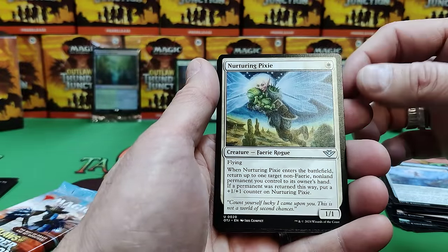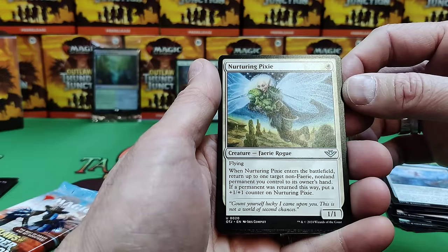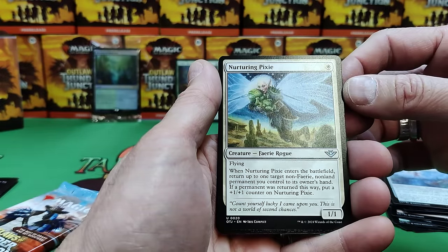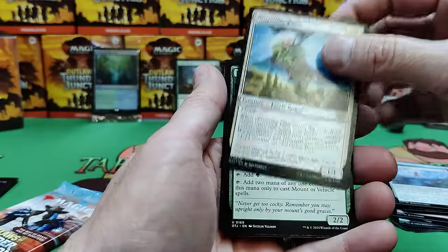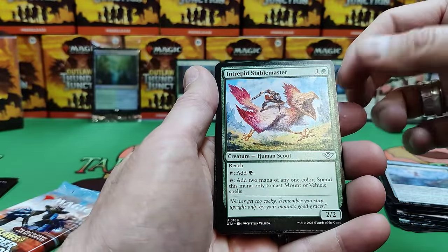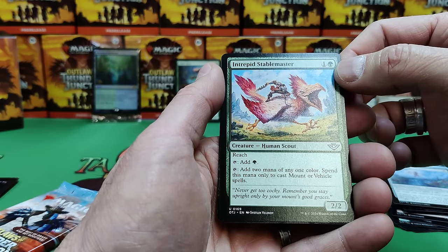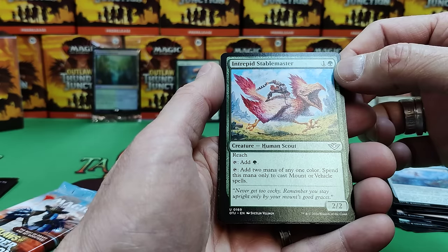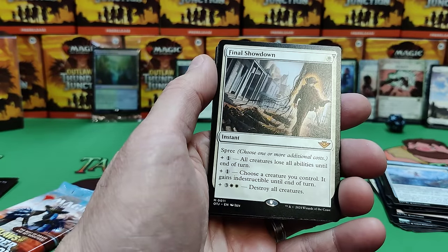Nurturing Pixie — a 1/1 for one, but when it enters, return one target non-fairy, non-land permanent you control to your hand. If it was returned this way, put a 1/1 on her. Seems okay. Intrepid Stable Master — a little bird that makes mana: two mana of any one color, spend this mana only on mounts and vehicles. So it always makes one, but it's great if you're playing a mount deck.